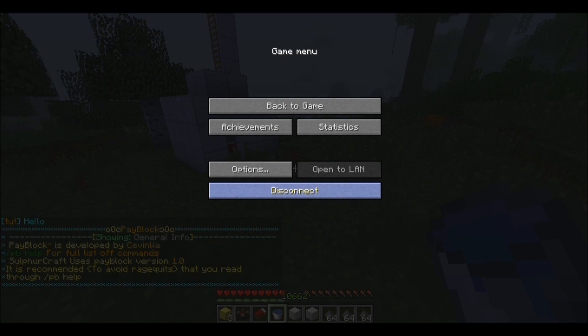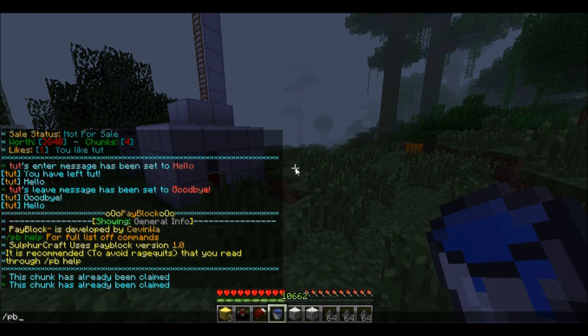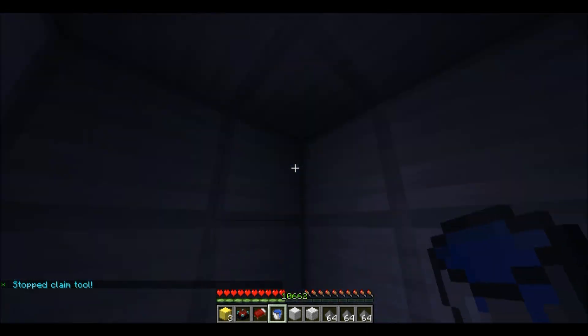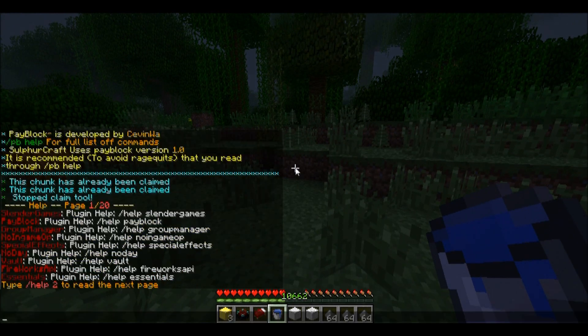I'm currently in claim tool mode. To stop the claim tool you just type 'tool stop' — there we go, it stopped.